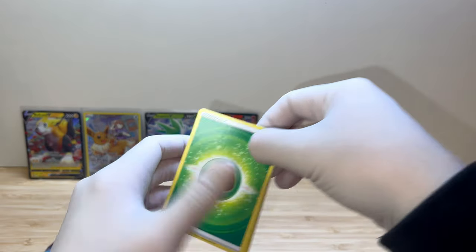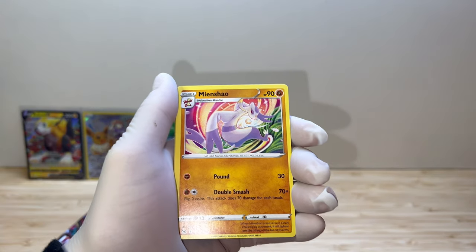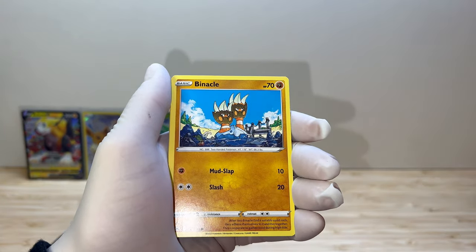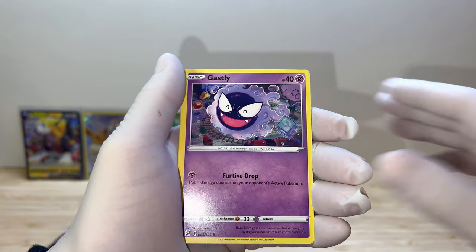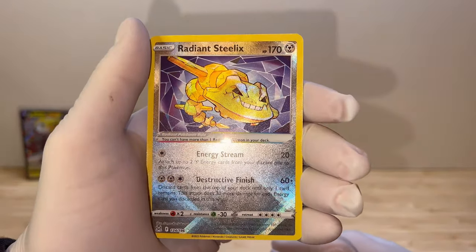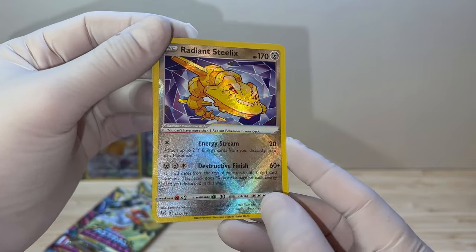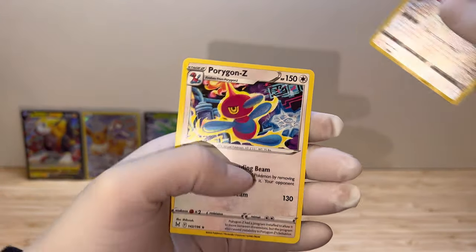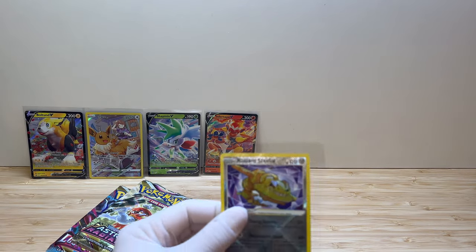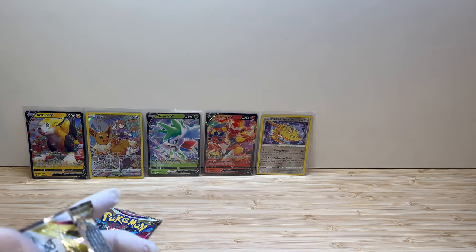Let's see what we get. Energy, Sliggoo, Lady, Yanmega, Goomy, Binacle, Zorua, Ducklett, Gastly. Into Astral Radiance - Steelix! Check this out, such a cool holo. Reverse holo and holo. Such a nice card. And what is our last card? Just a Porygon-Z non-holo. It's a Lightning-type Steelix - is it shiny? I don't know, you tell me.